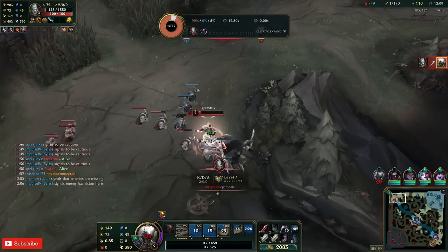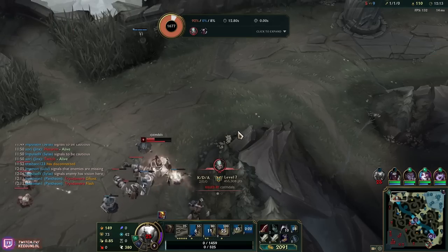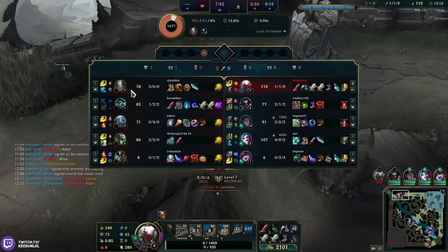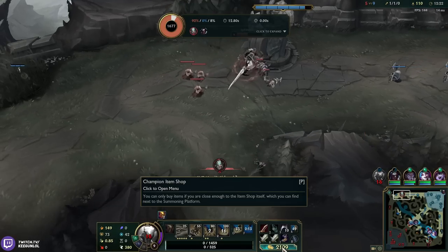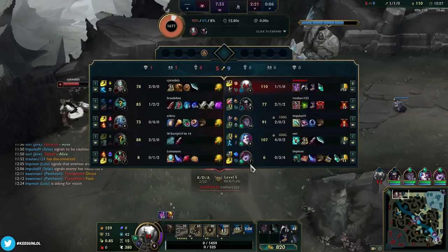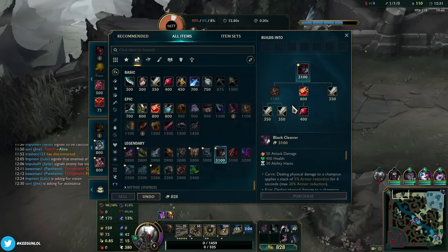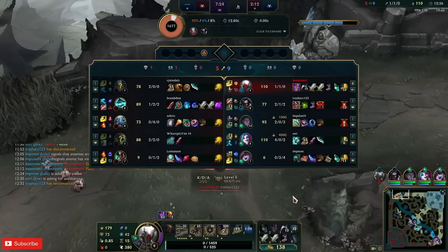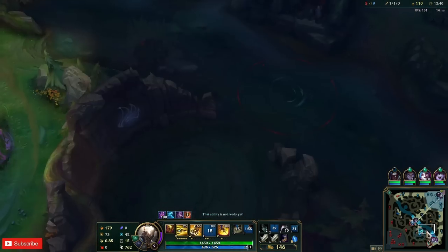I'm dead — I trolled, my bad. 110 to 78, we're doing so good. We got both his sums. Yomu's is here. There's only one — I might be dead. F, R, up.